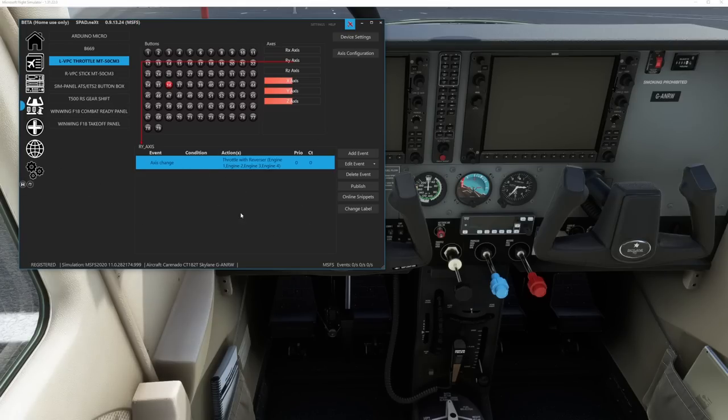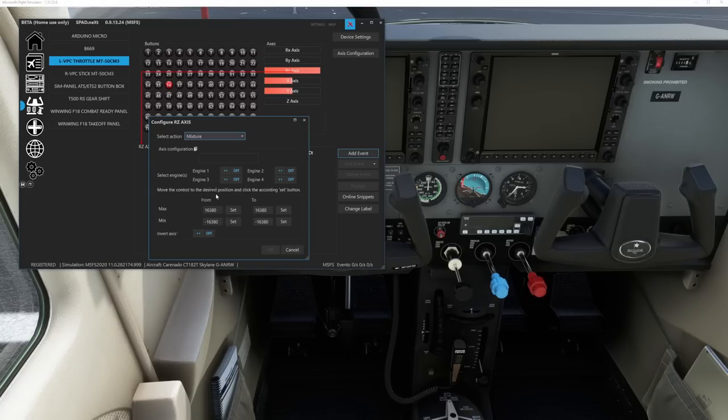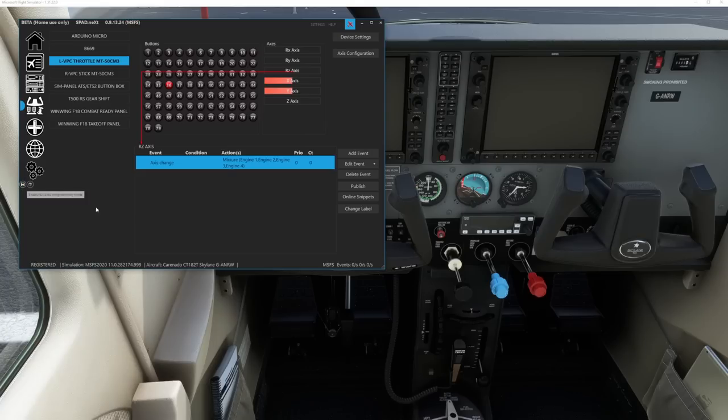I've got one little slider to the right of the throttles — I'm going to use that for my mixture. I used to use the slider on the throttle grips themselves, but I found I bumped it with my fingers too frequently. So I select it, add an event, standard axis, select mixture for all four engines. I set max mixture and minimum. You can see inside the cockpit everything is working as it should, and it works far smoother than the in-game controls.